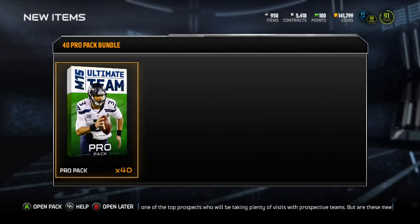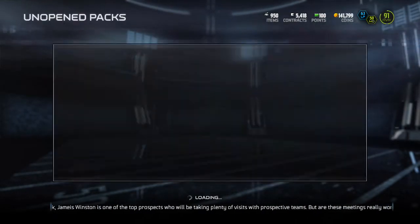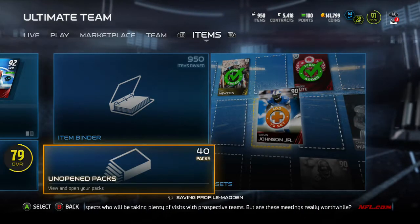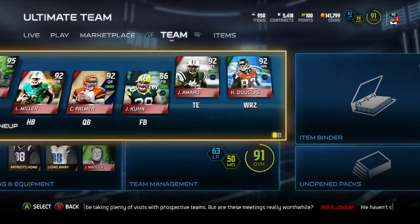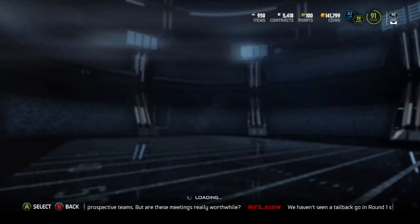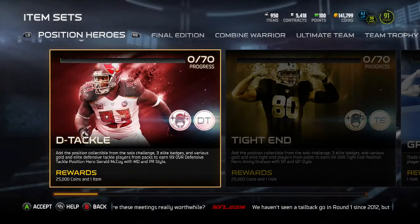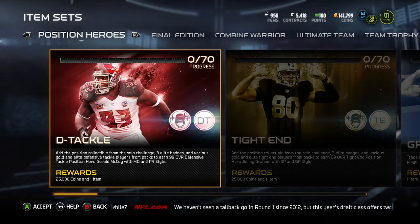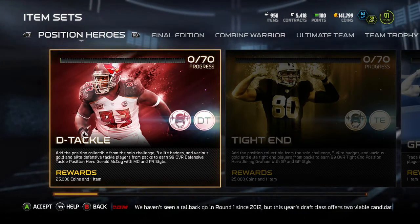And more bronzes. Oh god, I opened a 40 pro pack bundle. I was hoping it didn't open the packs, because I'm saving those — those 40 packs are for weekends. So we did get a decent amount of the badges we needed. I think we're going to need like one gold and four or five silvers, but I'll be back with those in a second.